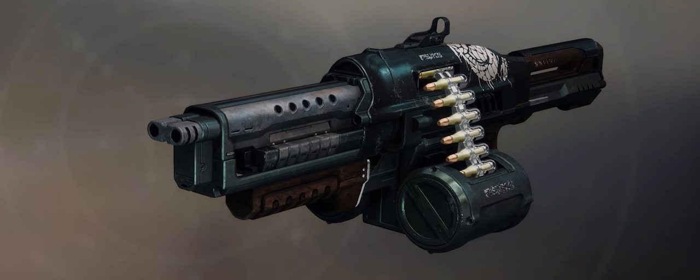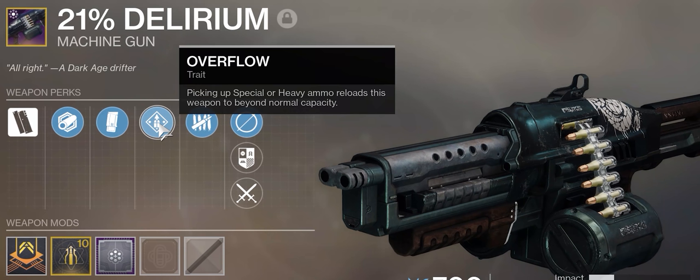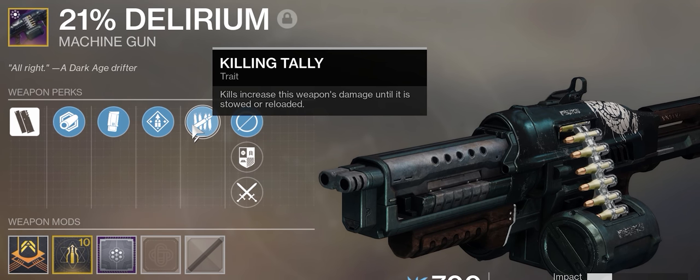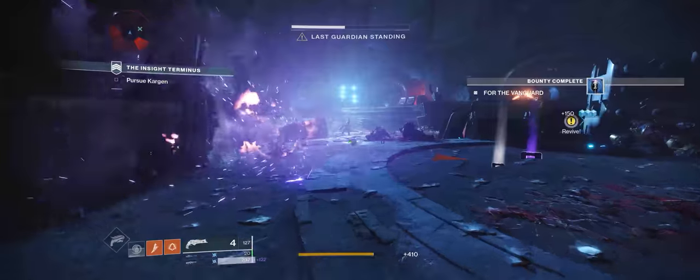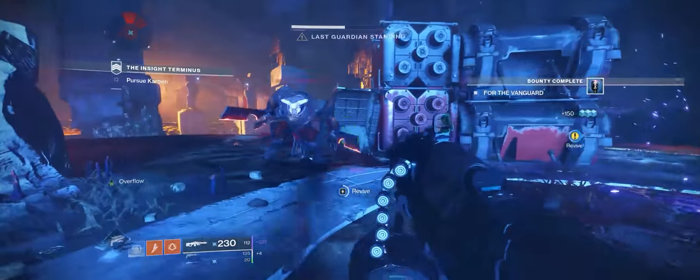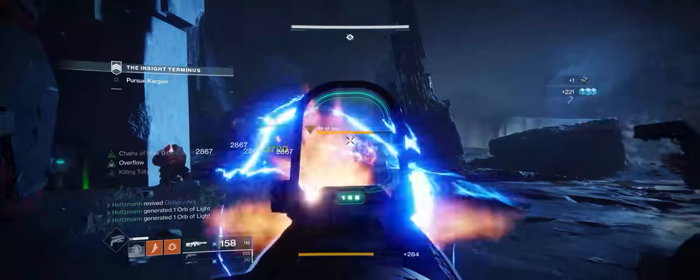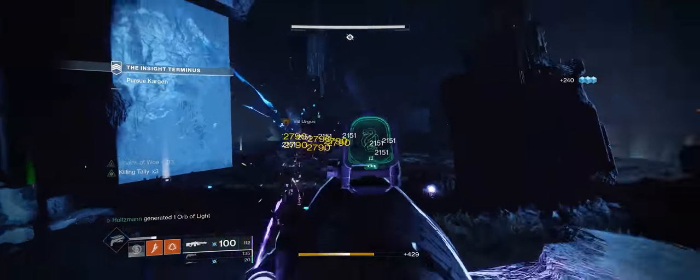It features two new perks. Overflow causes the weapon to reload beyond its normal capacity when you pick up special or heavy ammo. The main perk, unique to Delirium, is Killing Tally, which causes kills to increase the weapon's damage until it's stowed or reloaded. The Killing Tally perk is basically an amped-up version of Rampage — each stack grants about a 21% increase in damage in PvE, totaling about 65% at three stacks.